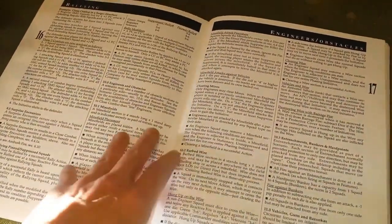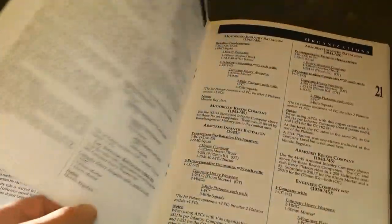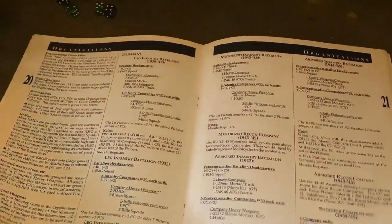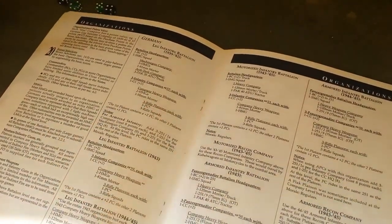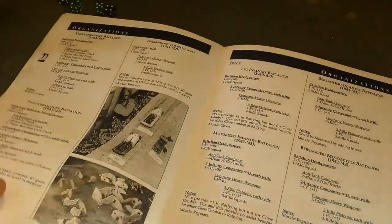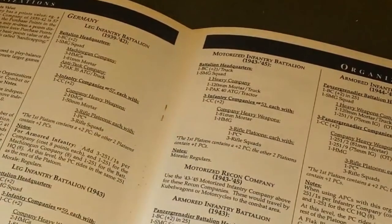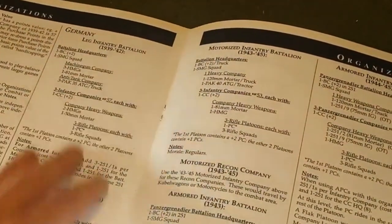The rules cover engineering, obstacles, mine-laying, and anti-tank weapons such as bazookas, Panzerschreck, and Panzerfaust. There's a rallying section for removing pins or suppression from units. Then it moves into organizations — essentially army lists — covering all major World War 2 forces including the Pacific, so the Japanese are included. Both sides agree on a point value and pick a nation and list type — for instance, Germany has leg infantry from 1939-42, motorized infantry, armored infantry, and so on.